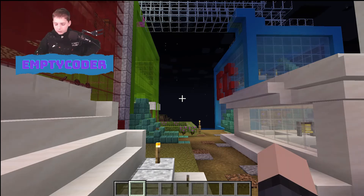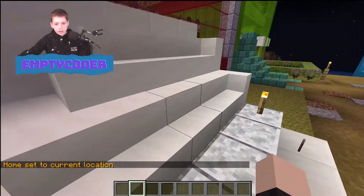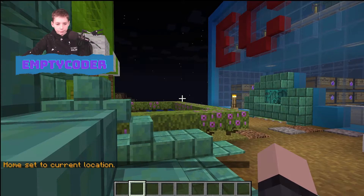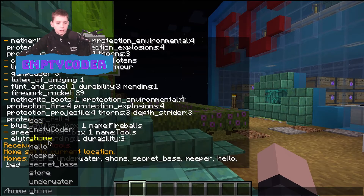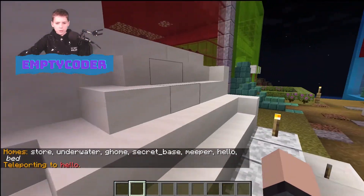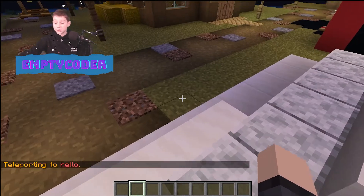Next you've got slash sethome. You can name your home, and the home is set to your current location. You can then do slash home to teleport there. Homes are basically the same as warps and jails.